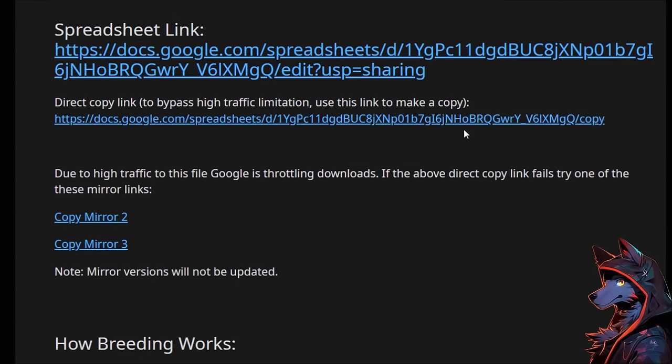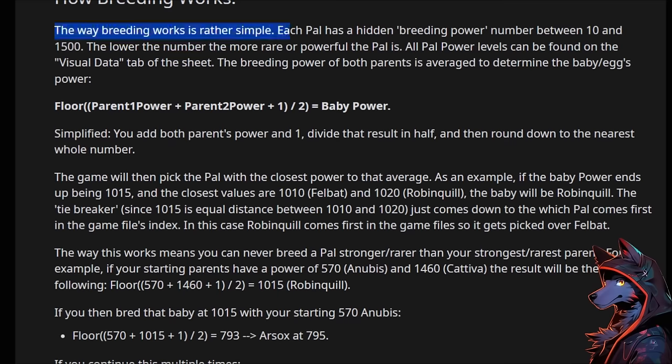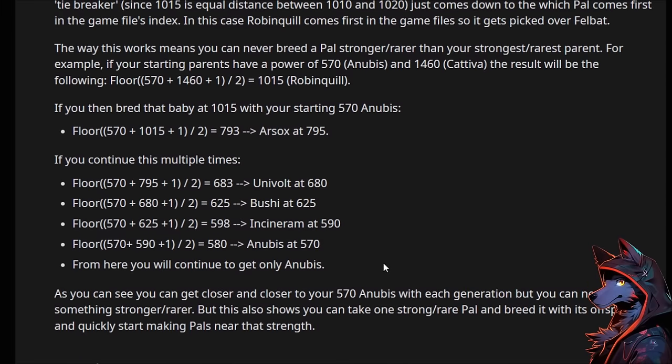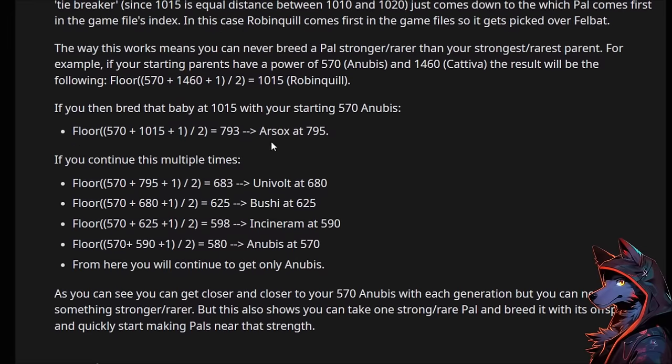So what happened? How does breeding work? The way breeding works is rather simple. Each pal has a hidden breeding power number between 10 and 1500. The lower the number, the more rare or powerful the pal is. The breeding power of both parents is averaged to determine the baby egg's power. Simplified: you add both parents' power and divide by half, rounded to the nearest whole number — and that's how we get some results. It also creates crazier breeding chains.